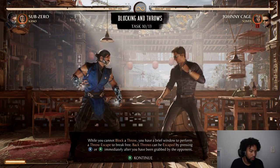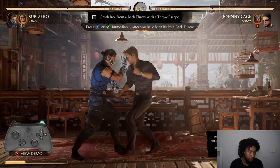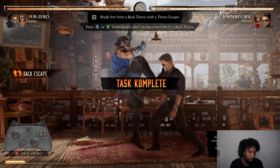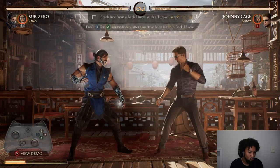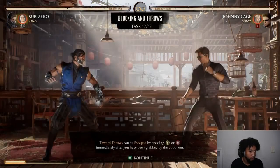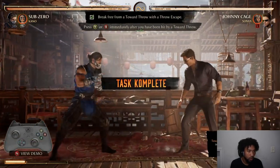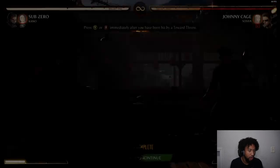Blocking and throws. Block a throw — you have a brief window to perform a throw escape. Okay.